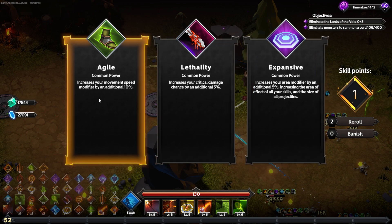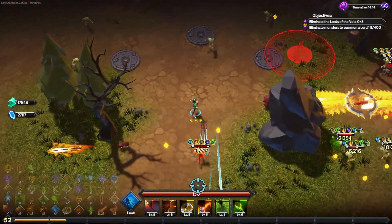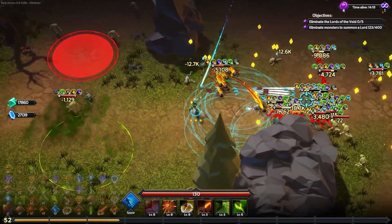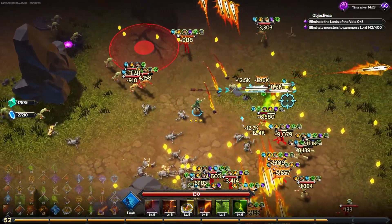Agility — crit damage chance by 5% is nice, but let's get my speed back. Once you get to endless mode, you really need that speed. Before endless mode you can be fine with a little less speed and relying on dashes, but once you're here, you need movement speed and dashes because they're not playing around. You got to be quick, you got to be zooming.